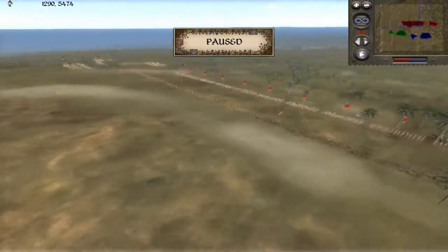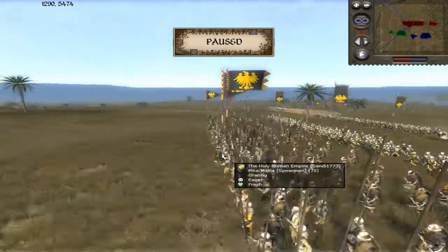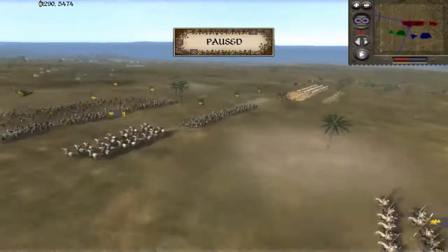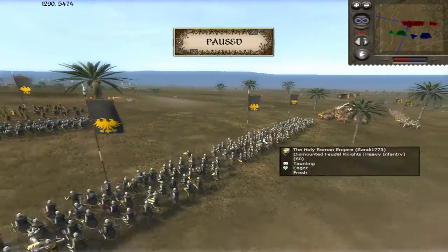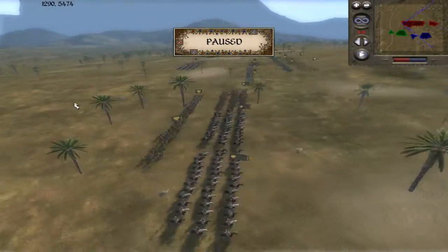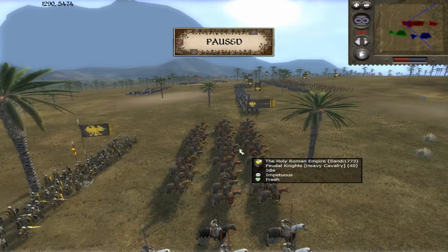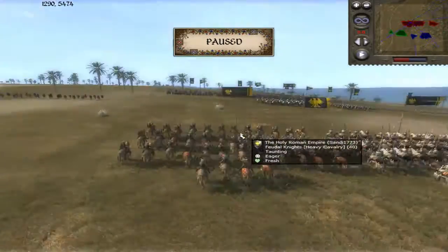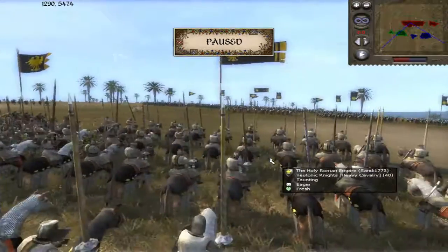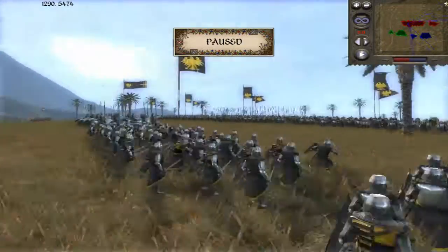The Holy Roman Empire has three units of Pavise crossbows with one unit of pike militia protecting them. Behind that are four units of dismounted feudal knights, then three more units of dismounted feudal knights. He's also got armored sergeants, two units of Teutonic knights, some mounted feudal knights, more armored sergeants with his back cavalry force, more Teutonic knights, and his general's bodyguard. I was hoping to see some Imperial Knights, but let's press play.